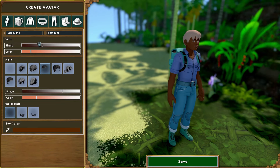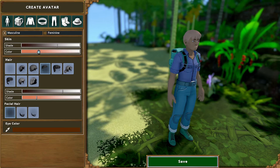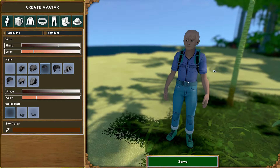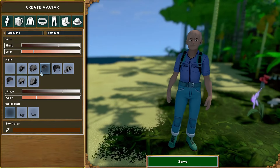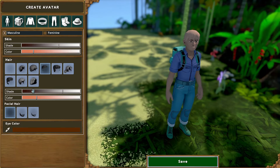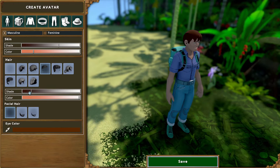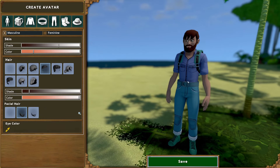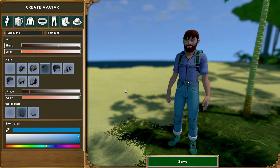Back to the character customization - let's do this. I am white as snow so let's make our character white as snow. The shade is hard to get right. Hair - I like dark hair, not black but relatively dark. Beard - love a beard. Eye color blue, but a bit lighter because my eyes aren't that dark. There we go and save.